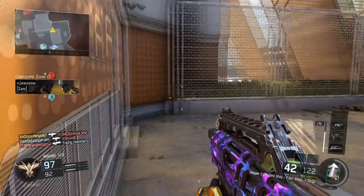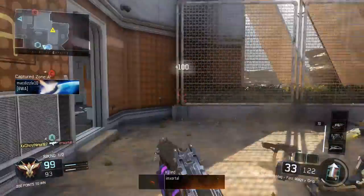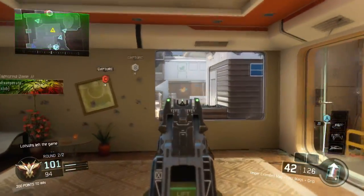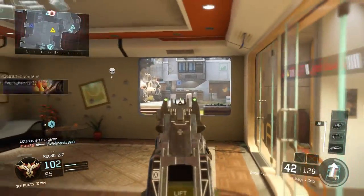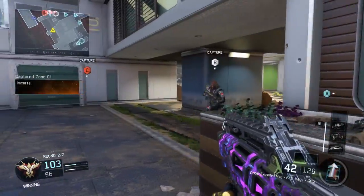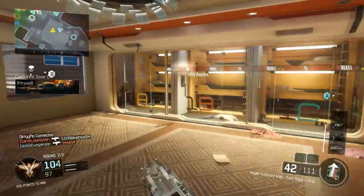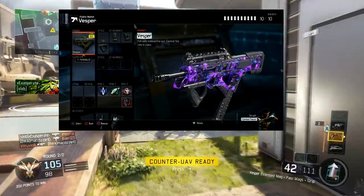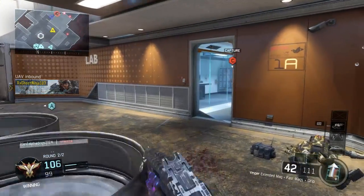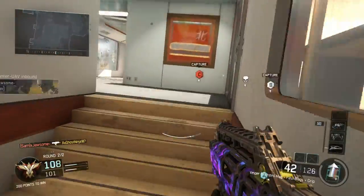Now for the perks: I would highly recommend Afterburner. If you have a SCUF or jump around a lot in Black Ops 3, Afterburner is really needed because your thrust meter recharges a lot faster. The second perk is Scavenger, so you can replenish bullets quickly without picking up other people's weapons. For perk 3 I'm going to recommend two perks: Awareness and Dead Silence. Awareness lets you hear footsteps faster, which is great in buildings. Dead Silence means your own footsteps can't be heard.